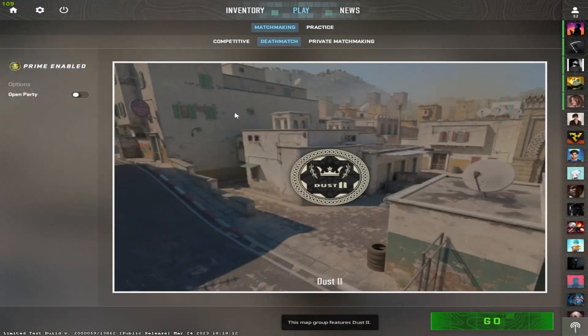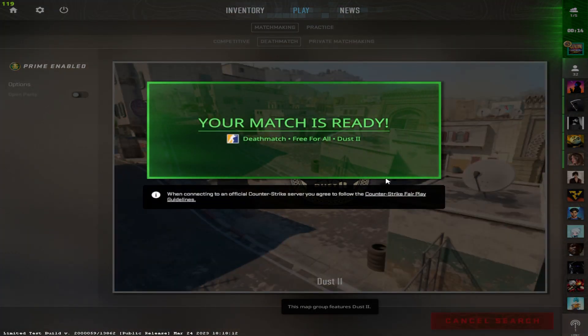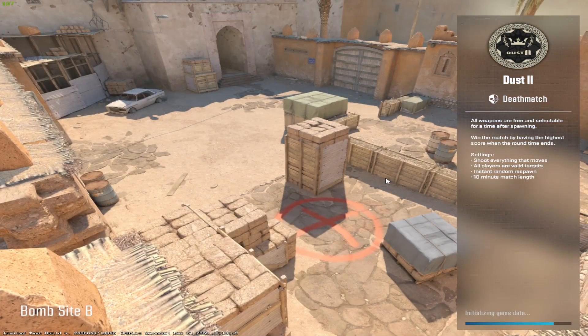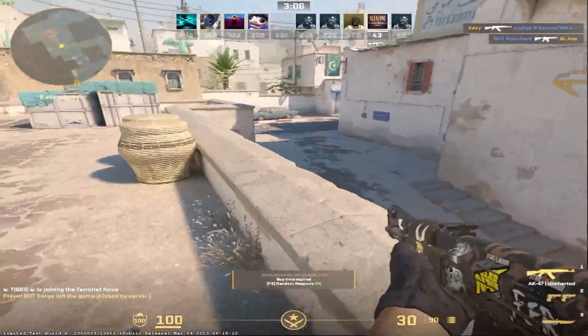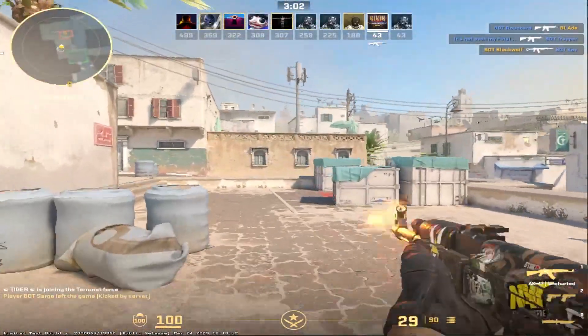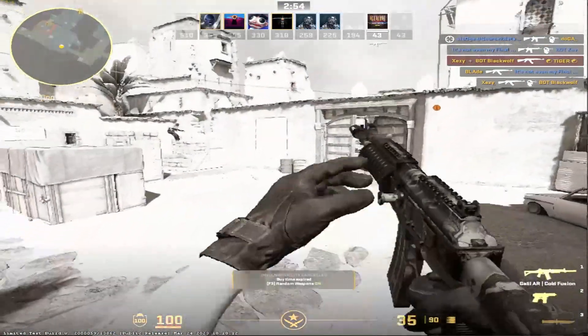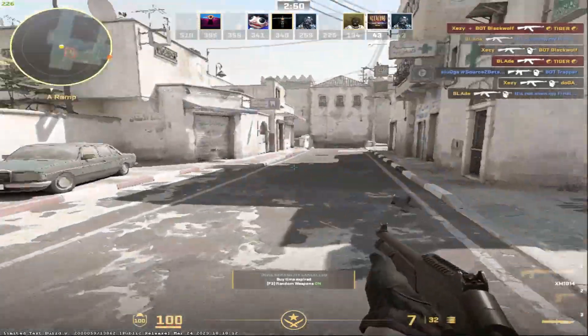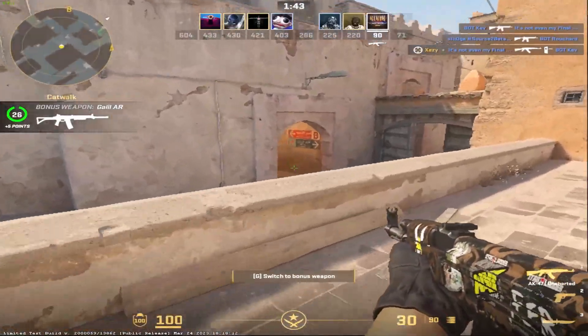Now let me show you the FPS I'm getting in deathmatch with these new settings. Remember, this setting is only for the beta version — this is not the final setting for low-end PCs. There are many updates coming in the upcoming months and we'll get better performance. Currently I'm getting 199 to 180, up to 200, even 230 to 270, with 150 to 190 in busier moments. The minimum I'm getting is around 140 and the maximum is around 200 to 230.